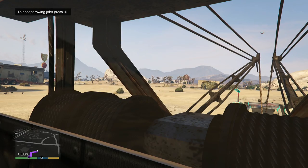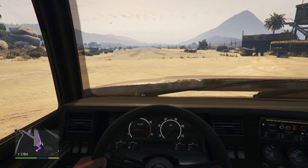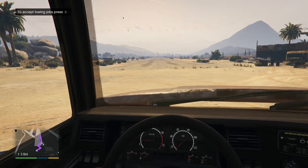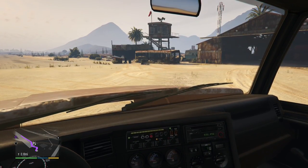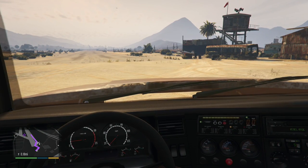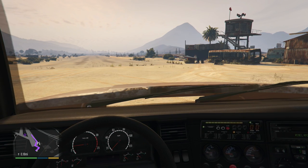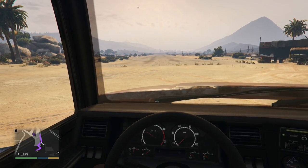We do have a speedometer in the tow truck, unlike in the Space Docker. This seems to be the best option to see if we can get it to go 88 miles an hour. They're trying to give us some towing jobs, so we'll wait a second. We'll have to activate Franklin's special ability — that'll probably be the extra push we need. We tried driving on the way here and got around 70 without using the special. I just hope this runway is going to be long enough.